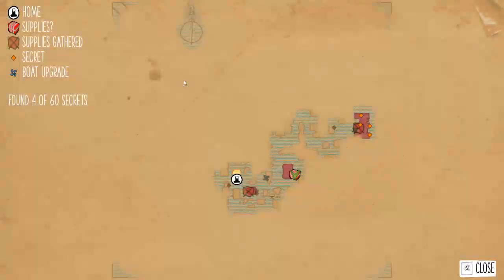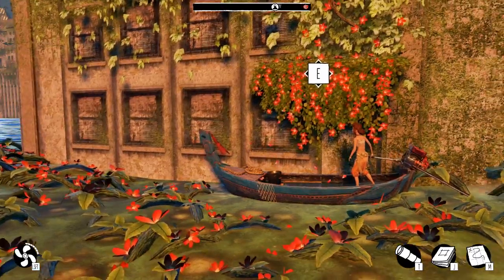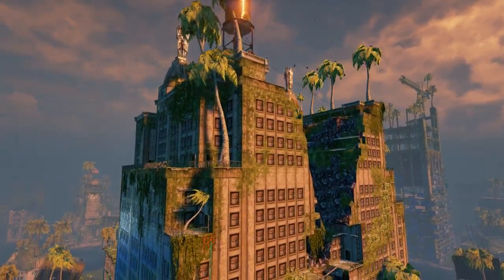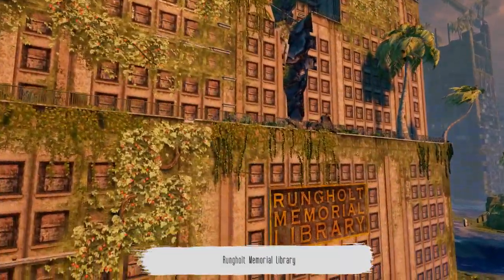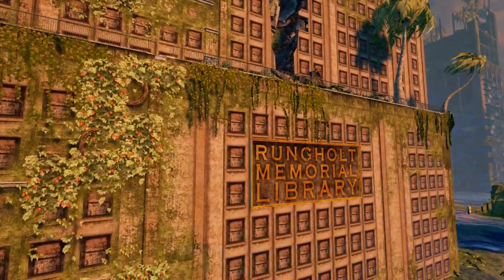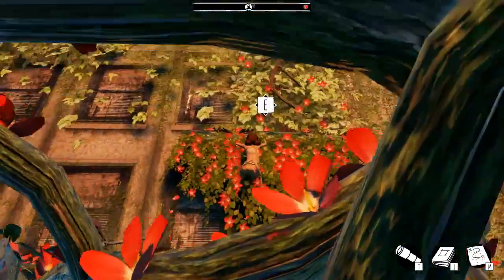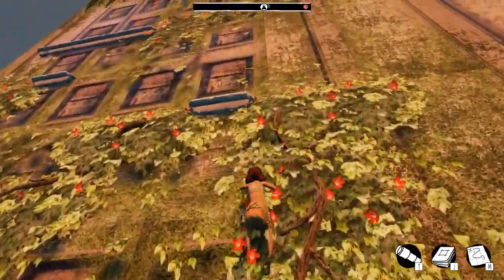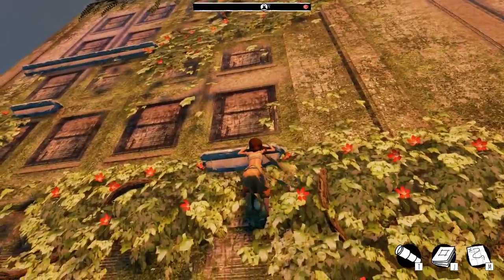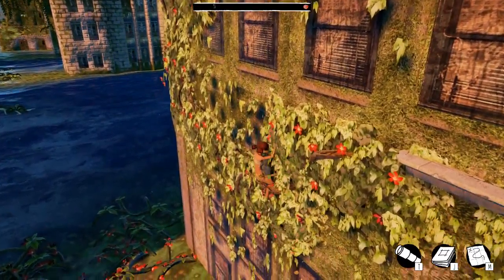We've been exploring, and if we look at the map, we've located what is hopefully another medical supply box. We've somehow got to make our way up there. There are three secrets and a supply thing to get, so we need to be super, super vigilant to make sure that we get all of these.